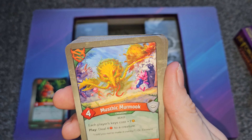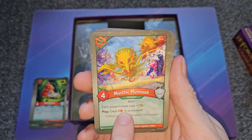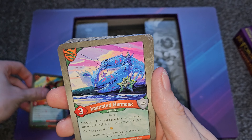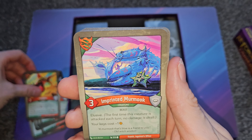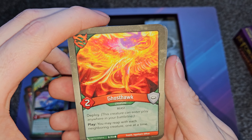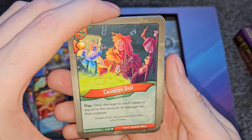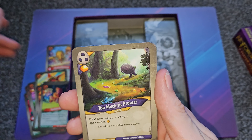Musthik Murmuk is a four-damage, zero-defense creature. Each player's keys cost plus one amber — so forging a key goes from six to seven amber. On play it deals four damage to a creature, and since that's not combat damage it gets through elusive and skirmish. Molfin has hazardous three — before being attacked it deals three damage — and after amber is stolen from you it deals damage to each enemy creature for each stolen amber. Imprinted Murmuk has elusive and your keys cost minus one — so if both Murmuk cards are on the field they cancel out. Ghost Hawk has deploy, meaning it can enter anywhere on your battle line. Cauldron Boil deals damage to each creature equal to the damage already on that creature.